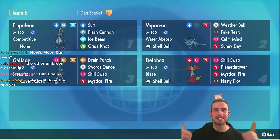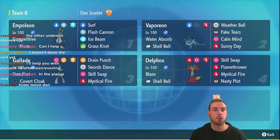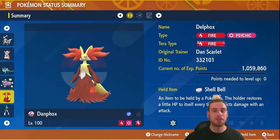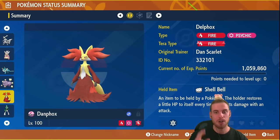Here's a high-level look at Link's Delphox build, and there's the 7-star Empoleon that we took down with it. Underneath it, you'll see Shady Raids Gallade, which I also used to solo on stream — really great raid, go check that out. And up top, above Delphox, is a Fire Terra Vaporeon that I covered in my Empoleon preview video that you can also use to take down Empoleon.